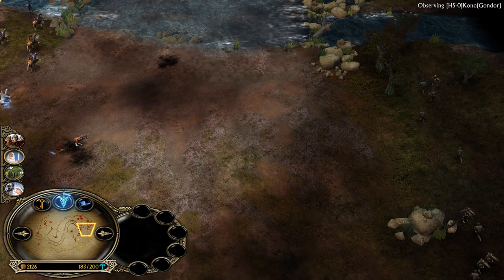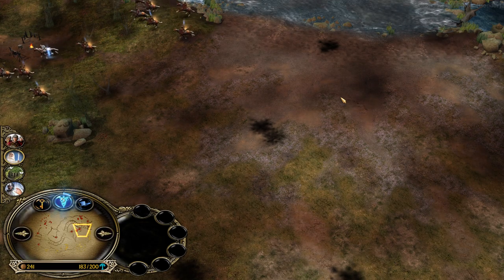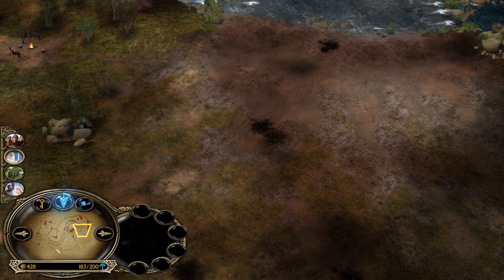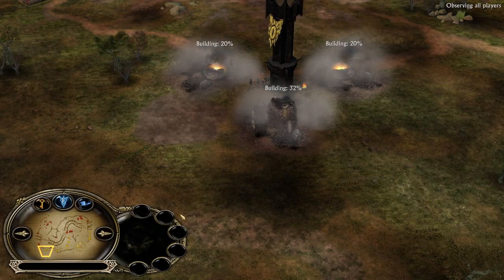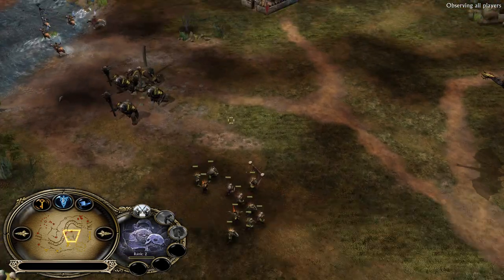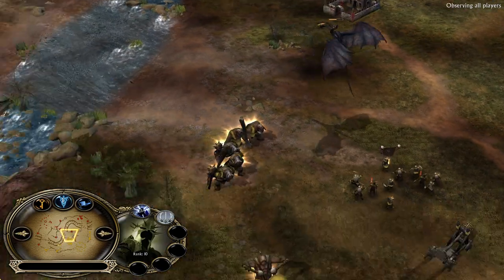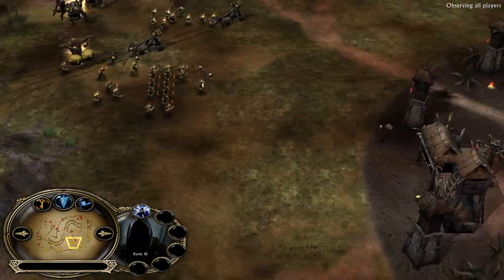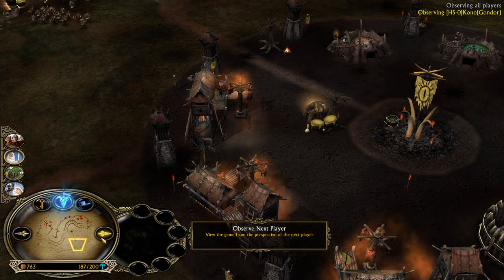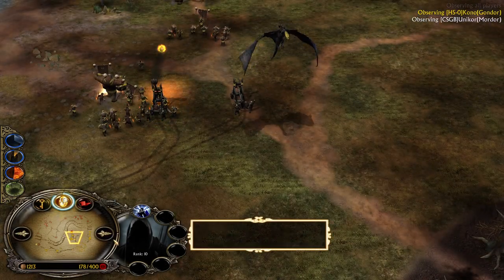Mordor was able to reclaim the bottom left side, but won't be able to hold it long. We now have 5 Trolls, one Dramatroll, Witch King who is low, and a Nazgul on the field. But he needs more than that. At this point, my personal opinion is Mordor should not try to risk anything because they are so close to the Balrog summon. When you summon the Balrog, you want to commit on the last outpost from the Gondor plan simultaneously with destroying the castle.